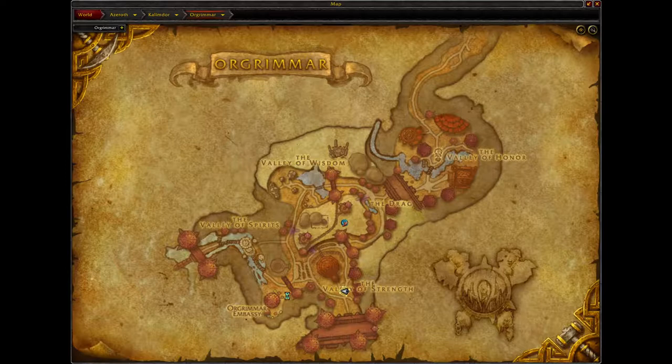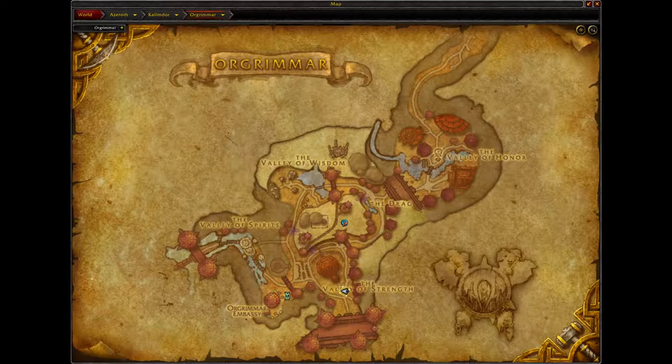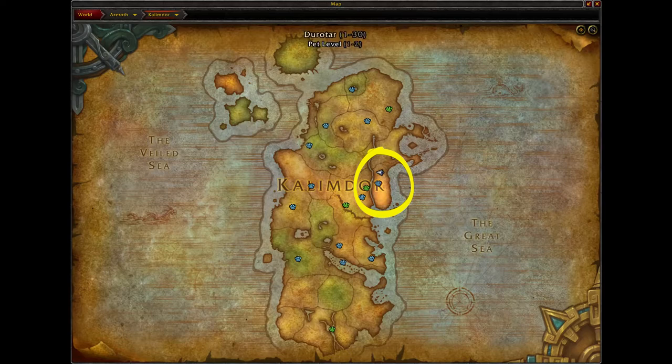To start off, you want to be on the continent of Kilimador and you want to locate Drotar. Next, you'll want to locate Orgrimmar, the capital city of the Horde.